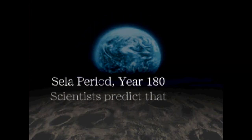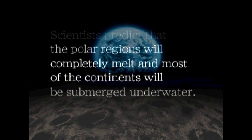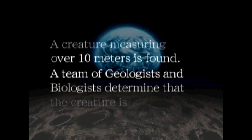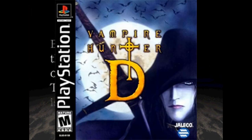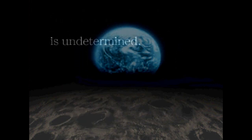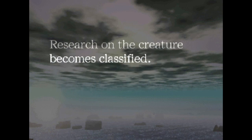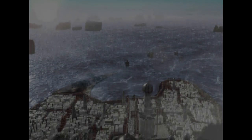Dragon Seeds was released in Japan and North America in 1998, and it was developed and published by Jellico. Although I've also heard the name pronounced as Jellico — as for their company opening I've always thought it said Jellico, and that's just what I always used to call it. It's also the company that published the Vampire Hunter D game on PS1. Dragon Seeds is considered a strategy mixed with a pet simulator game. The closest comparison I can make would be the Monster Rancher games and the first Digimon World game.